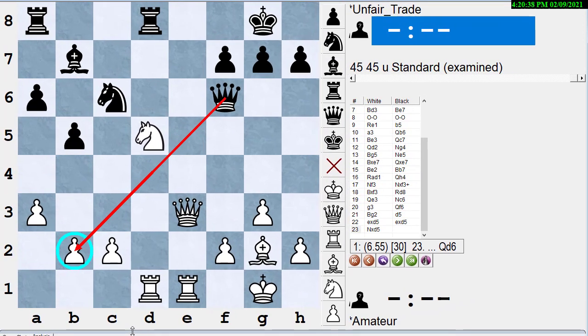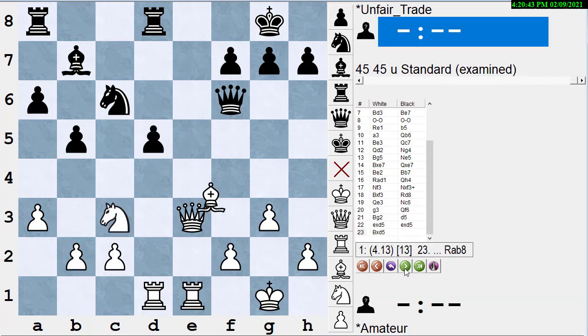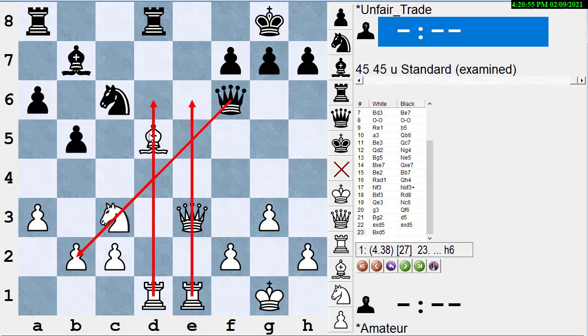White plays bishop takes d5 instead of knight takes d5 because he doesn't want to lose the b2 pawn. White is up a clear pawn with a big advantage — he has both rooks on central open files, his bishop is pinning the knight to the bishop on b7, and the knight on c3 is solid. White has a big advantage, almost a five-pawn advantage positionally. In material he has a one-pawn advantage, but the Stockfish evaluation is about plus 4.6.